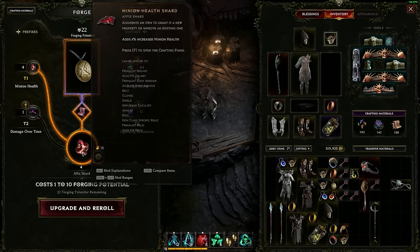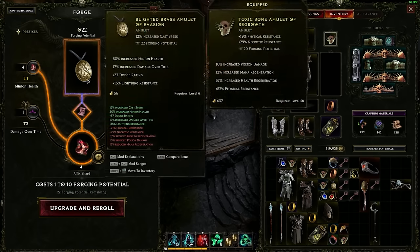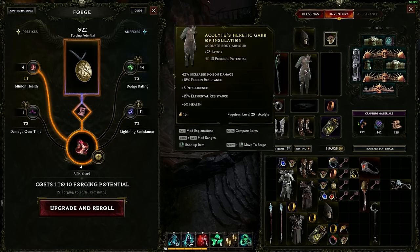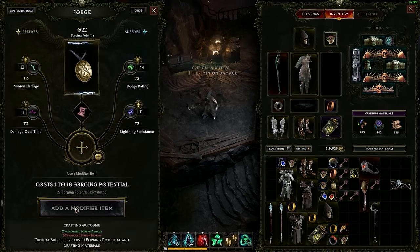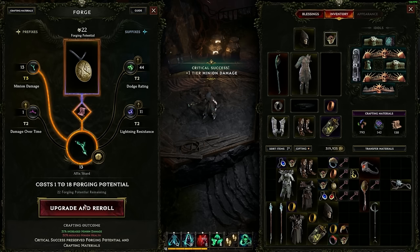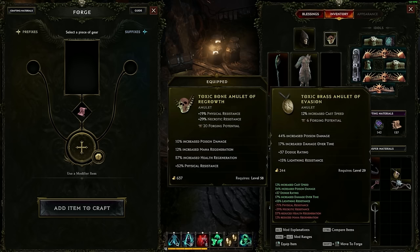If I don't want this minion health, when I upgrade, I'm going to re-roll it — meaning I'll hit something completely random. It is random in that only certain affixes can roll on amulets; for example, you can get plus to skills on a chest piece, but not on an amulet. So when I upgrade and re-roll, I'm guaranteed to cost 1 to 10, but I hit minion damage again — not a minion build. Then I got poison damage with increased damage over time. This build is actually a poison damage over time build, so I just got really lucky there — that's a great amulet for me.